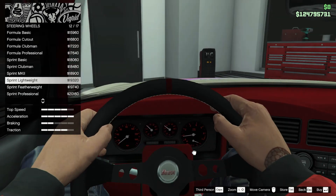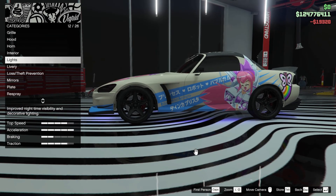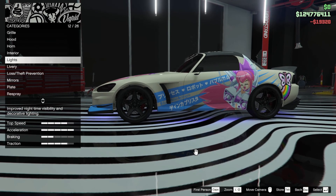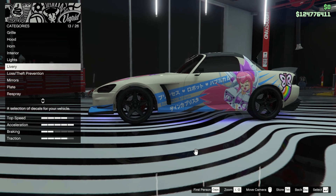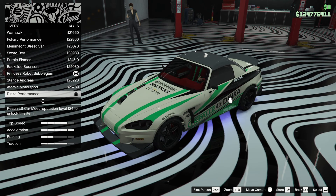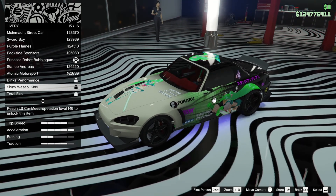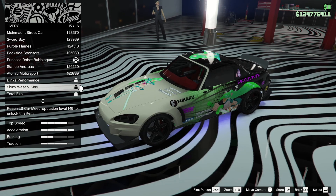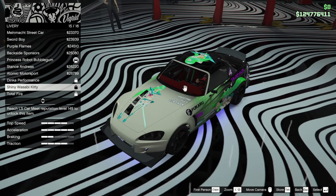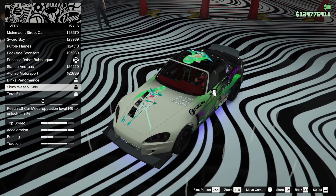19 grand — well, 19 grand for that, that's expensive, but it's nice. We've got the lights, we've got the underglow. I'm going to keep that blue underglow. Livery — right, I'll show you the liveries just in case you don't want to do a PRG livery. We can do Wasabi Kitty. It's locked until LS Car Meet reputation 149, but we have three times on Tuners class races and that kind of business.